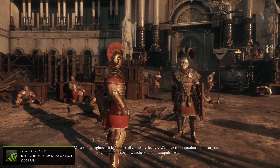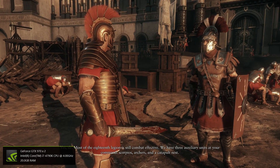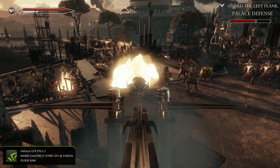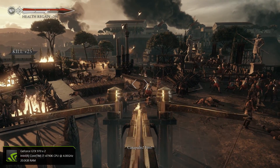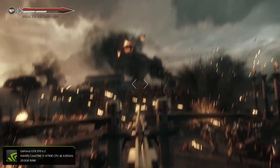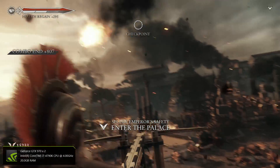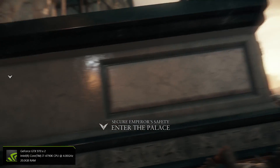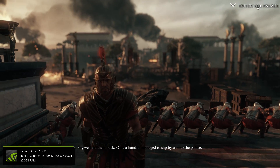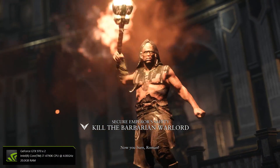Status of the defenses, soldier. Yes, sir. Most of the 18th Legion is still combat effective. We have three auxiliary units at your command — scorpios, archers, and a catapult nest. Kill them all! Catapults! Fire! Pull back! Pull back! We held them back. Only a handful managed to slip by us into the Palace. Now you burn, Roman!